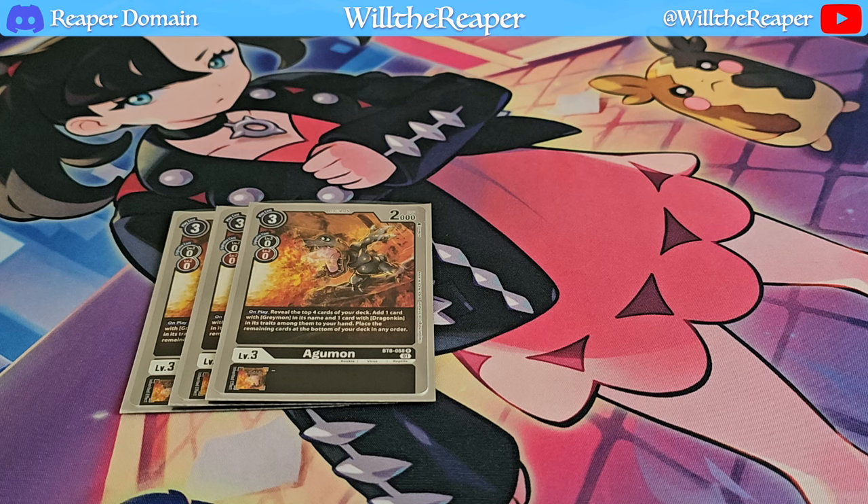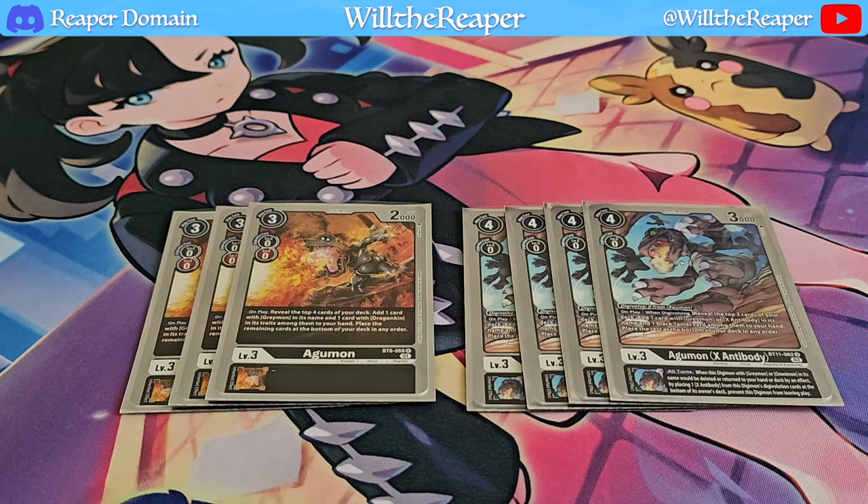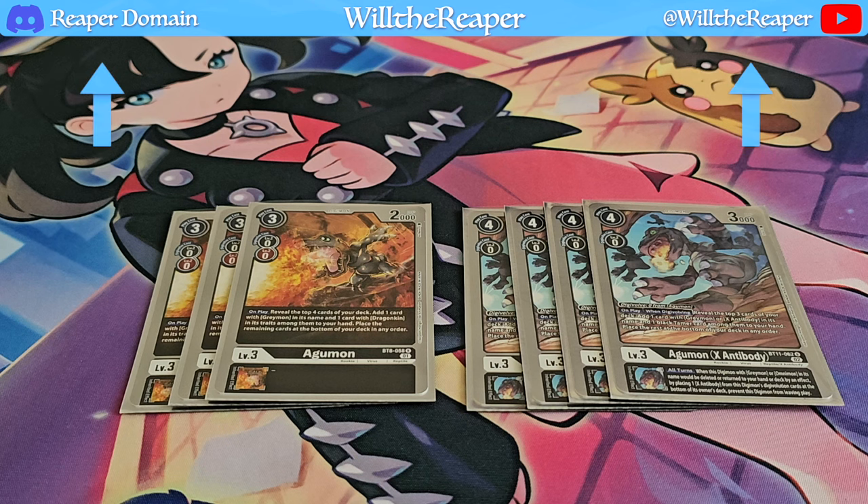We are also playing Agamon X Antibody. Unfortunately its inherited effect is not going to be utilized. However, it does Digivolve for 0 cost from Agamon itself, which is nice. On play or when Digivolving, you can reveal the top 3 cards of your deck and add either a Greymon or X Antibody in its name, plus a Black Tamer, to your hand. I think it pairs really well and gives you a clean line toward reaching your end goal.